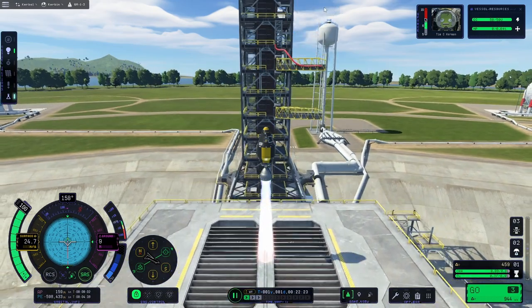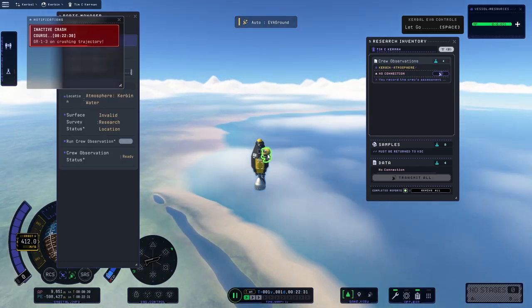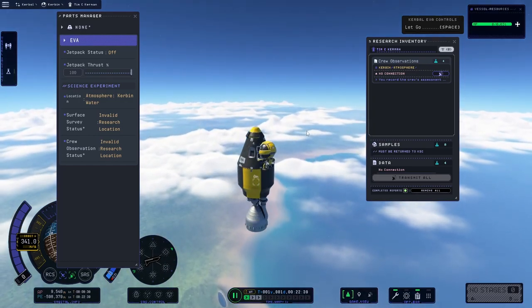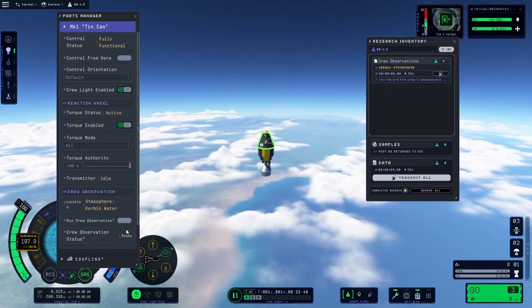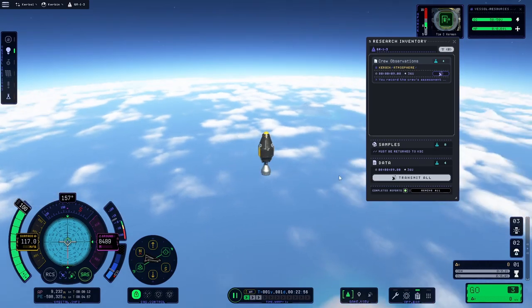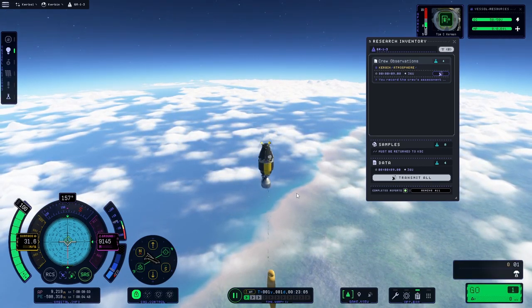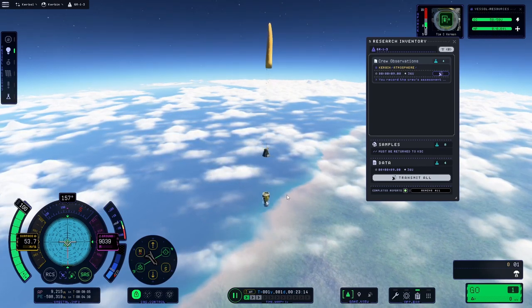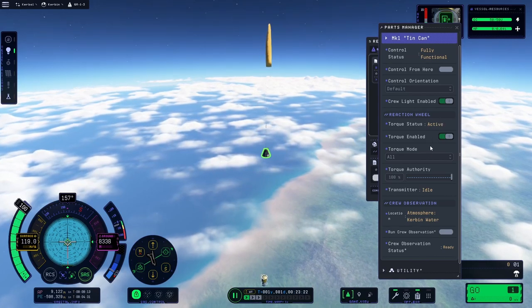Let's try again. So we're going to take off, do a crew observation, get out, run. We are going to board — we can't board because we're just in the wrong position. We need to change our staging, and maybe I'm releasing the parachute too high as well. We'll see. Might have to reset again and change our staging.